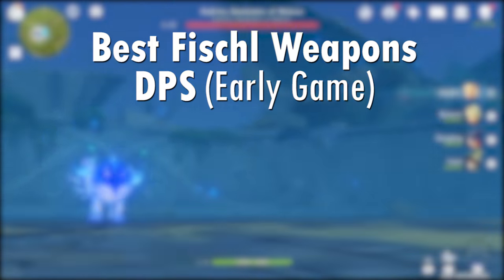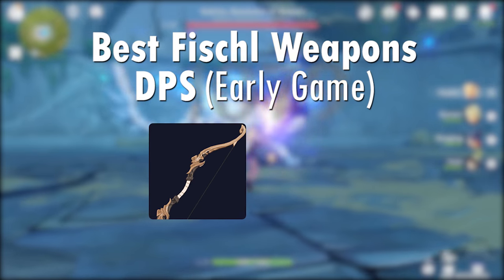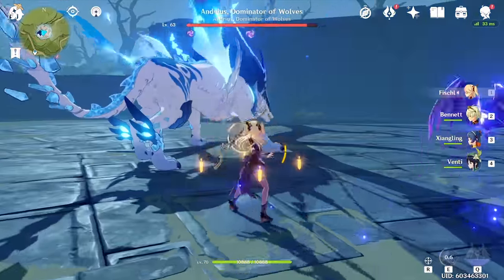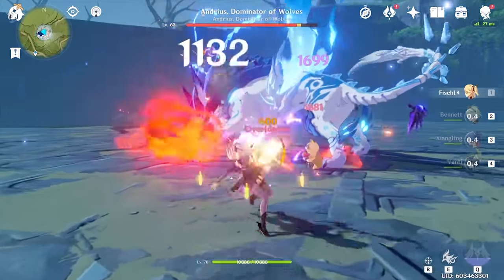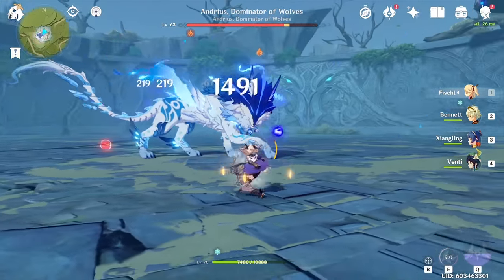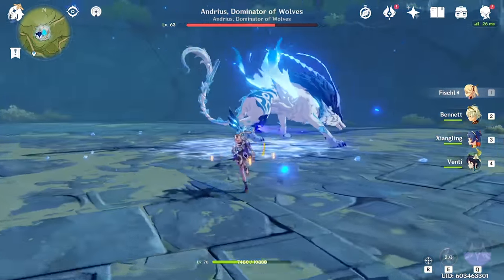Let's talk about weapons. In the early game, in terms of 3-star weapons, Slingshot is the best fit for her, but if you didn't roll it through wishes, Recurve Bolt is also a nice placeholder. These weapons are just temporary until you can get a better one. Slingshot at Refinement rank 5 does pretty decent damage late game, but the 4- and 5-star weapons provide much more value. I wouldn't use too many resources to get them upgraded — just treat them as placeholders until you can get something better.